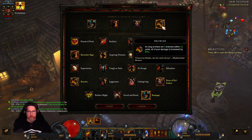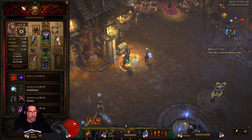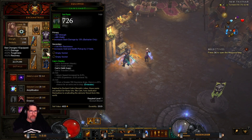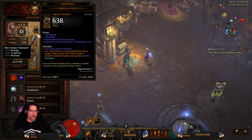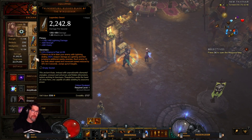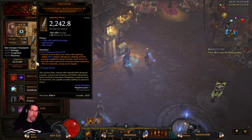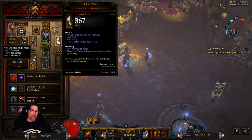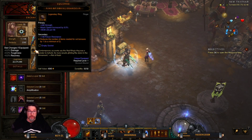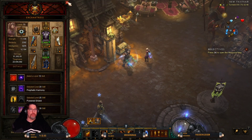For the follower setup you have: Leoric's Crown, the Tal Rasha set piece, a Coven of the Sherman King's Habitat, Ice Climbers, no Homing Pads, Cain's set — Worship because you'll get shrines from your potion and they'll last 10 minutes — Thunderfury, Blessed Blade of the Windseeker, Nemesis Bracers, the Oculus Ring, Ring of Royal Grandeur, and Flavor of Time.